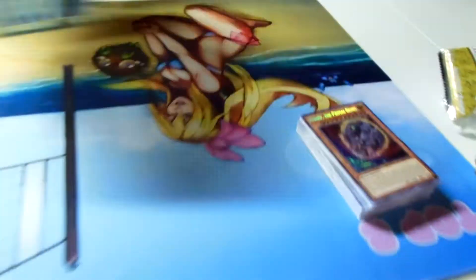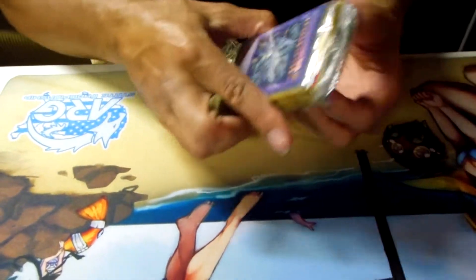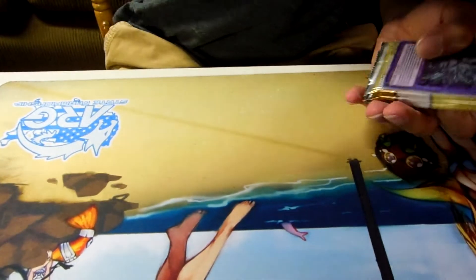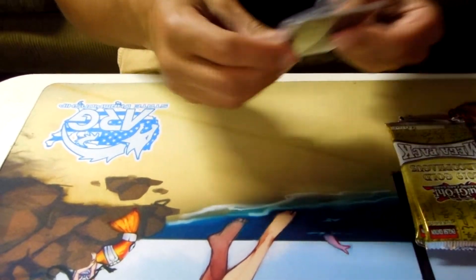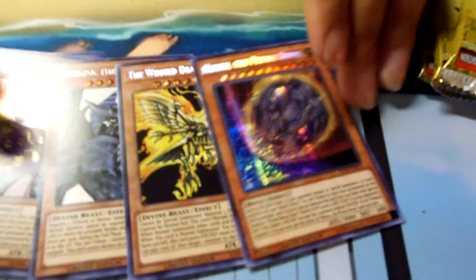Second tin. Let's pop this open. I got the Blue Eyes Alternative Ultimate Dragon. After this next ban list in October, maybe Blue Eyes will be good. Maybe Dinos will be good. I don't know. I got that, I got Palladium, and then this — this is almost exactly the same as the other one. So that's two Nibiru! You can play it now. I guess I can play it now.